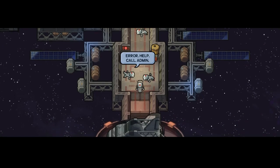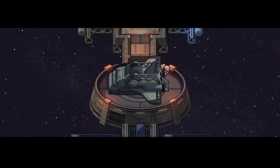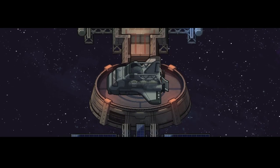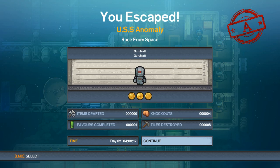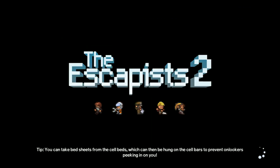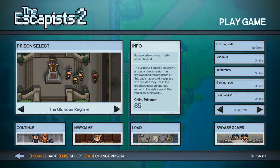After 70 years of cryostasis to get here, I guess I have 70 years of cryostasis to get back — that's 140 years since I left Earth. And you know what happened unfortunately — when I landed, I landed in North Korea. So you know what that means — I get to experience the glorious regime firsthand.